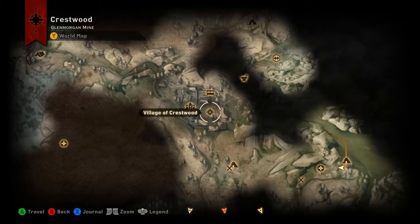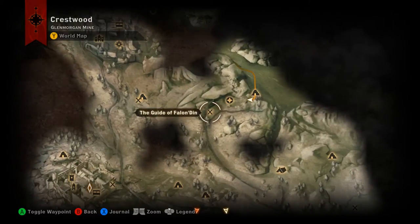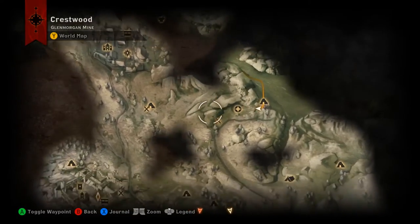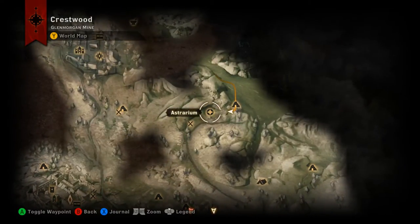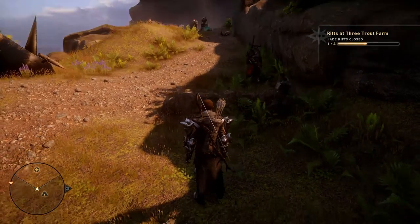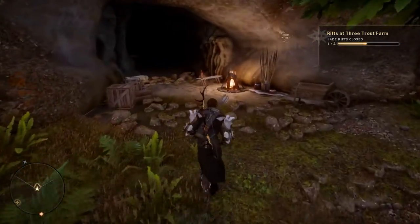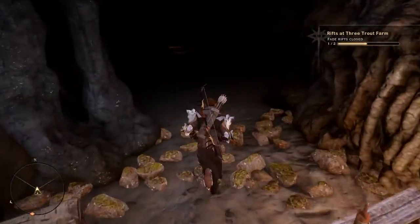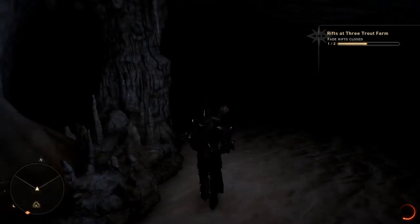We're back for our third bottle of Thedas in Crestwood. Head down southeast from the village of Crestwood and you'll come across a location called Glenmorgan Mine. Up in Glenmorgan Mine there's an astrarium — head down from the astrarium and you'll find a little cave entrance. Inside that cave you will find your third bottle of Thedas.